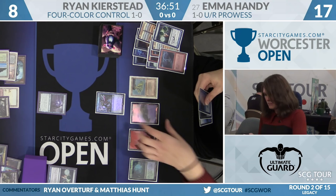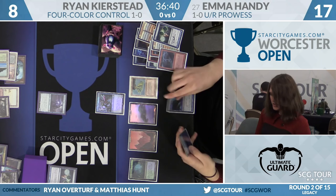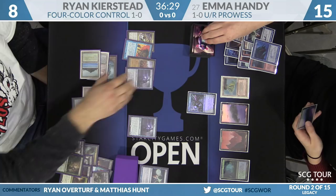Emma draws a Gitaxian Probe. She's debating whether to use mana or life points to pay for it. She can apply Price of Progress and might have to pay for two Dazes. Force of Will, Snapcaster Mage, Abrupt Decay, and a land from Kirstid. He has Force plus blue card.